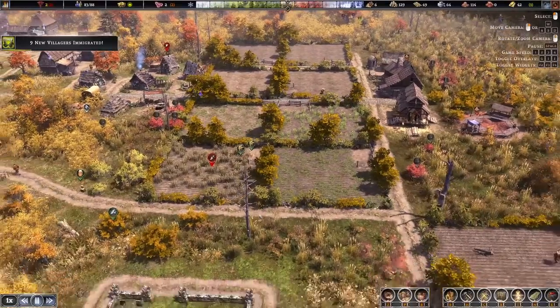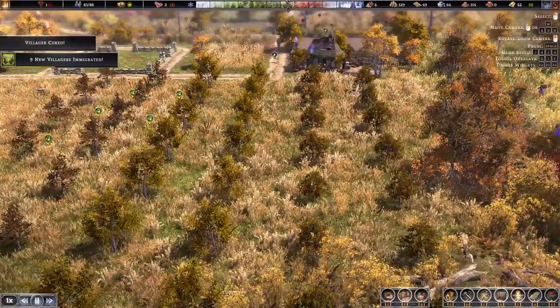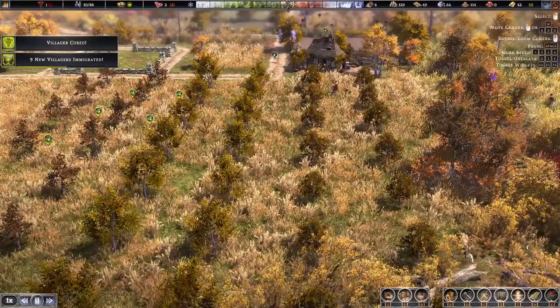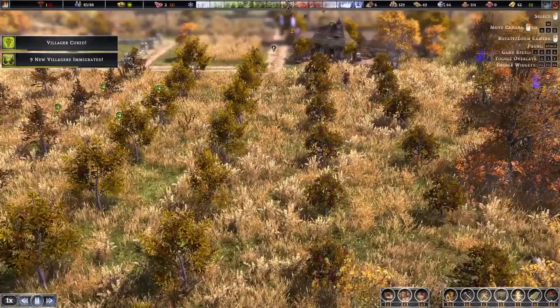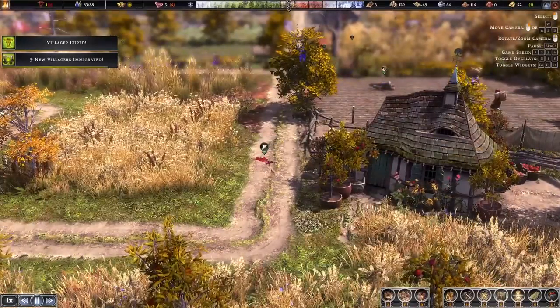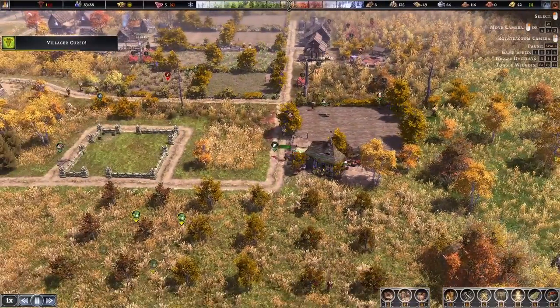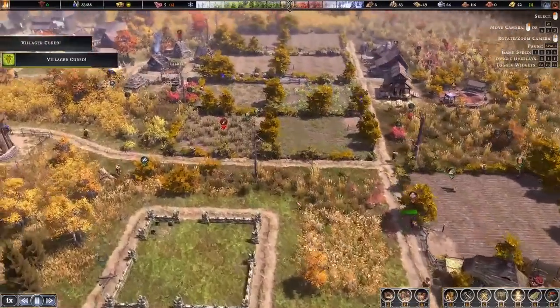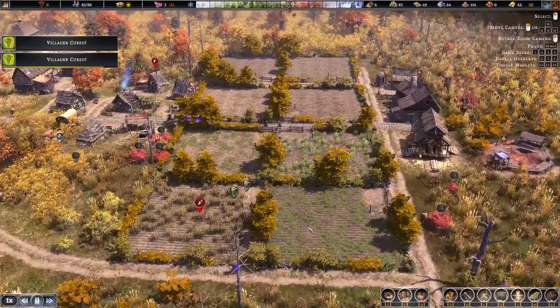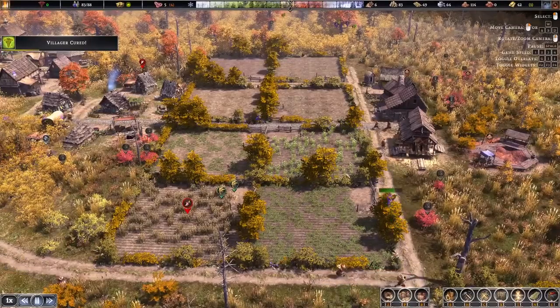Not only can we farm fields in this game, but there are also orchards with apples, pears, and peaches available to prevent disease such as scurvy. We have people immigrating to the city now, and apparently a wolf may have attacked a carcass that could be gathered by a hunter. Not only is farming a major part of the game, but keep in mind that your farming techniques should not make foraging, fishing, and hunting obsolete.